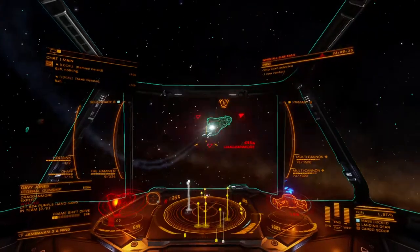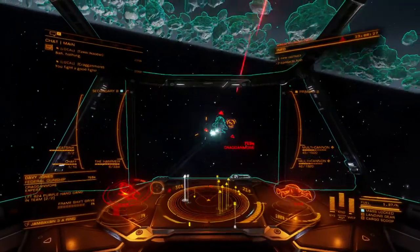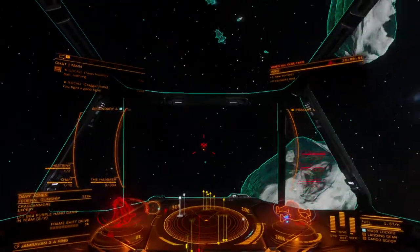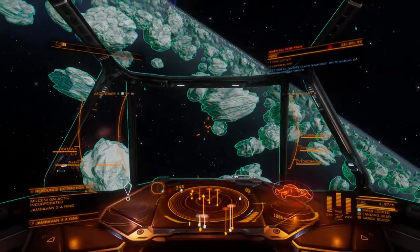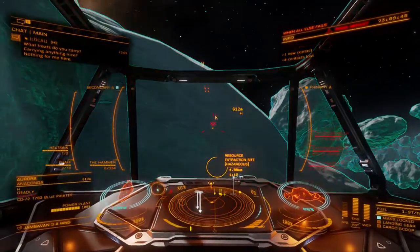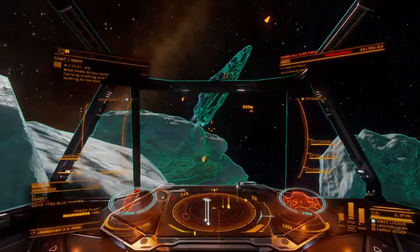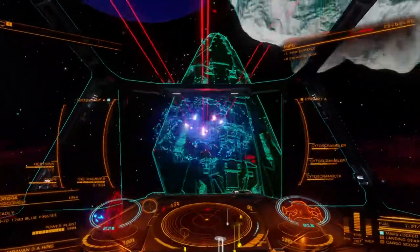The second weakness is jitter. Cyto Scramblers sport a 1.7 degree jitter cone, which renders accurate fire impossible much beyond the 500 meter optimal range. Larger ships can still be readily attacked, but smaller ones are able to naturally avoid damage simply by way of distance. Since no engineering blueprint exists that can reduce latent jitter, there is no effective way to increase the Scrambler's range.